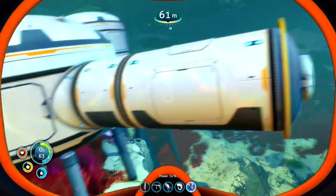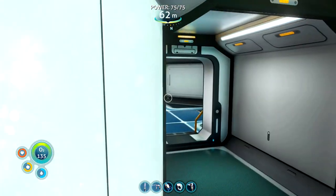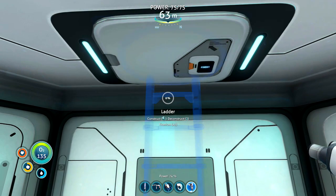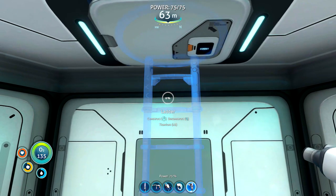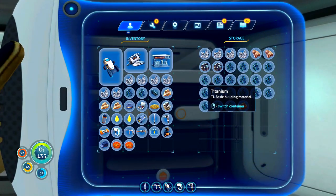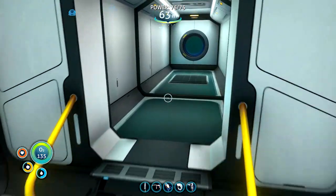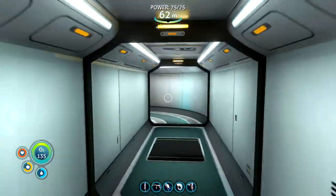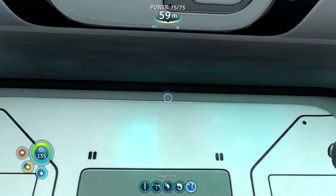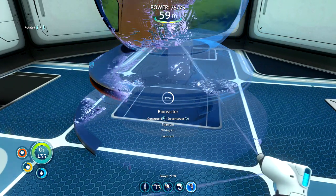When you get the moon pool on your base that certainly takes a lot of structural integrity. Now we need to put a ladder in - let's just stick the ladder here. Looks like we're missing titanium again, but got plenty in storage back here. Let's just grab all of that. So perhaps this room I'll make as - I don't know - the cafeteria or something. But have the bioreactor up here because as you can see it takes up pretty much the entire room.